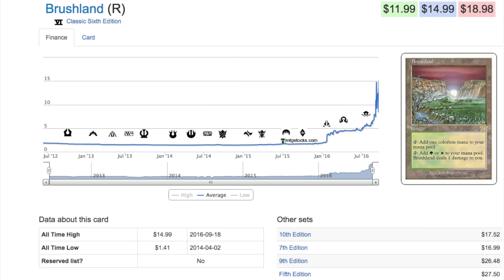Today we're going to talk about Brushland, and there are many different versions of it — all of them have increased rapidly in price due to the Eldrazi. Just two years ago in 2014, this card was only a dollar 41, at all-time low. The other editions — 10th, 7th, 9th, and 5th Edition — were all under two dollars. Now 5th Edition, the pricier one, is $27.50. This is probably one of the better speculations: in two years it's gone over ten times in value.